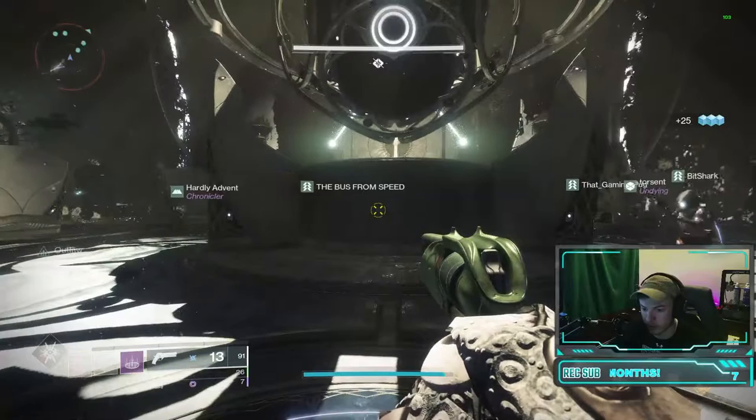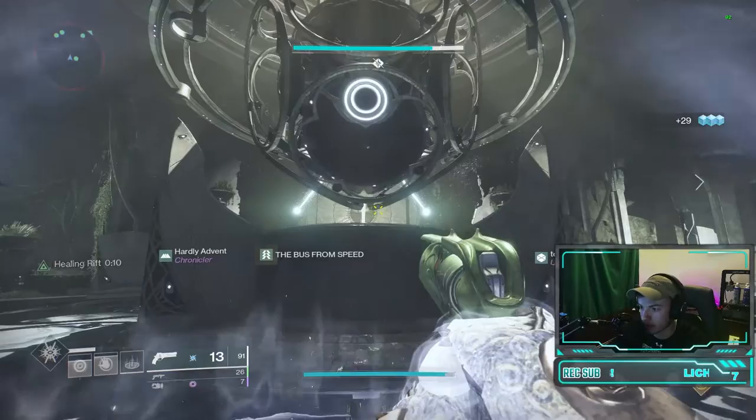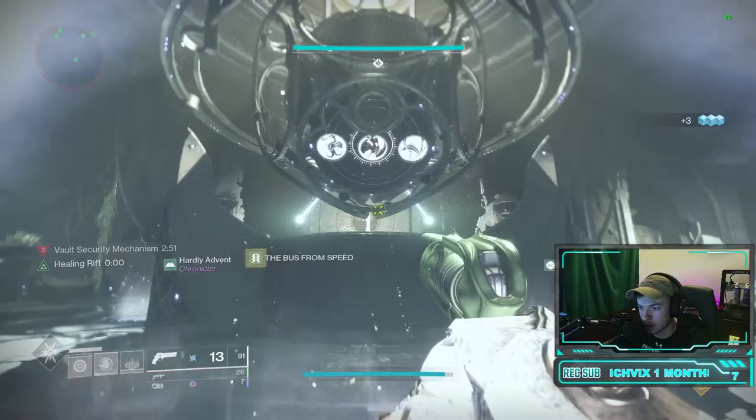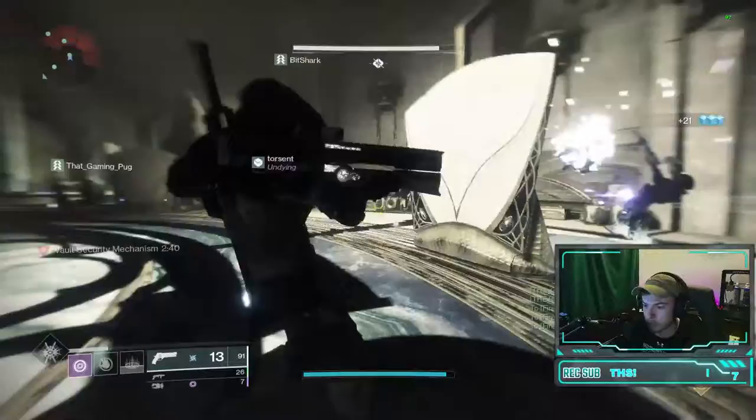Reading the Vault Mechanism is as follows. Each reader must stand on their mechanism plate to start the encounter and activate the Vault Mechanism. Three symbols will appear on each reader's side. In order from stairs to trees to rocks, readers will take turns describing their center symbol. Readers must pay attention carefully while calling out symbols, as one of the other player's center symbols will appear on their side of the mechanism.